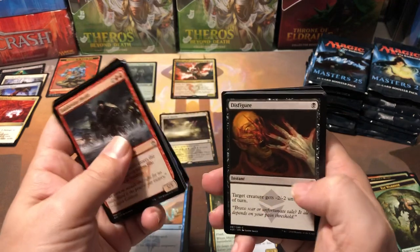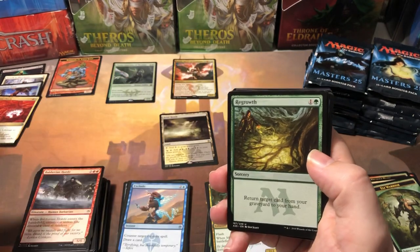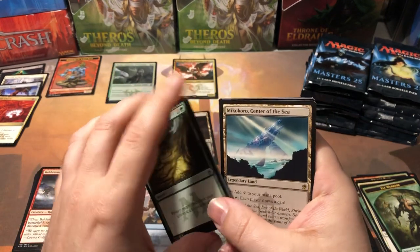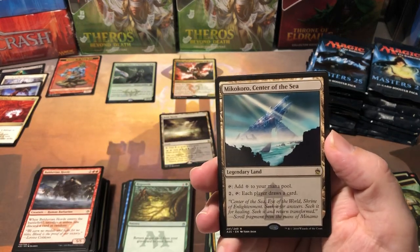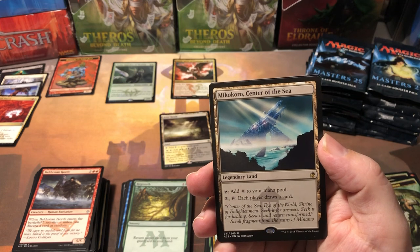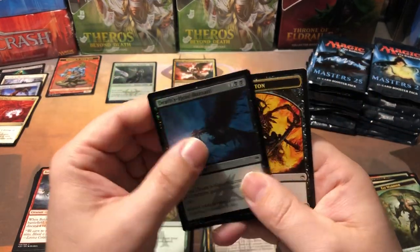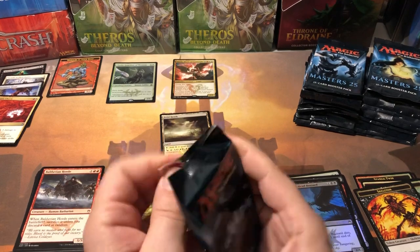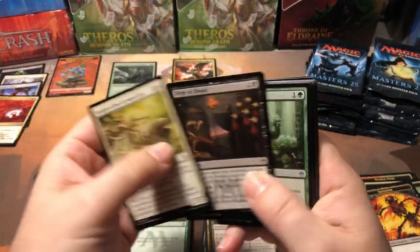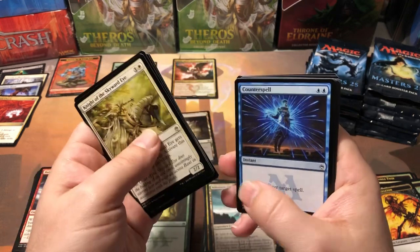There's a lot of good cards in this set - they did a really good job building it, even if they can't all be winners. Giant Growth was a powerful card back in the day. Disfigure, Dreadmaw, Regrowth - probably a couple bucks. Nix Fleece Ram. Merfolk Looter again and Mikokoro Center of the Sea - I think that one's only two bucks. Death-Head Buzzard. Stack number two done. So far we're way behind on value.